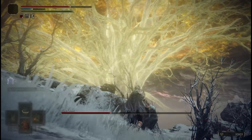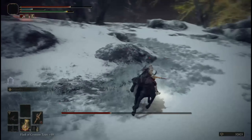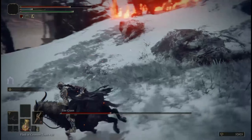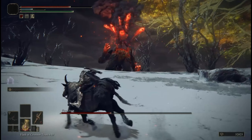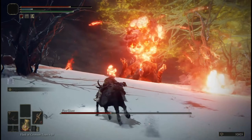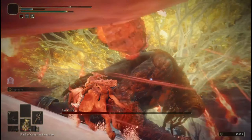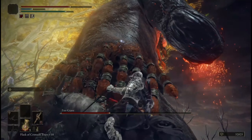Once we return back from the cutscene, we will be in front of the Fire Giant, so we'll quickly hop on Torrent and aim to take out the remainder of his health. From this point, I highly suggest close combat so that his flurry of attacks and rolls will not hit you. As these fire rocks are shooting towards me, I'll get in close and we will start chipping away at his health.